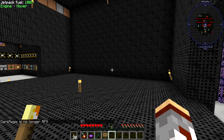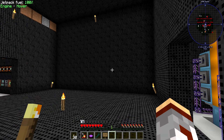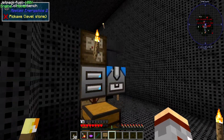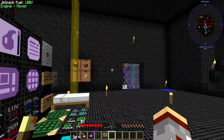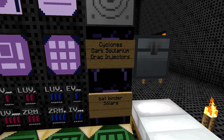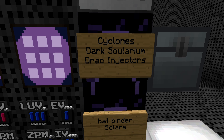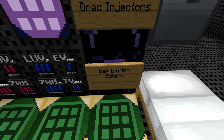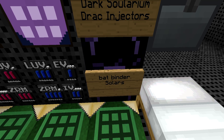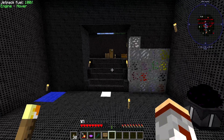Hey everybody! Welcome back to another episode of Let's Play I'm the Factory. This is episode 88. I did a little bit of work off camera. I did some work with some ZPM Cyclones. I automated Dark Solarium. I also automated Draconium Injectors. That's the Sol Binder that will make us an item using a Bat Sol. And then Solars — let's start with the Solars.